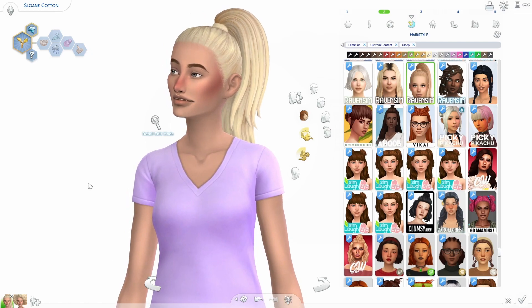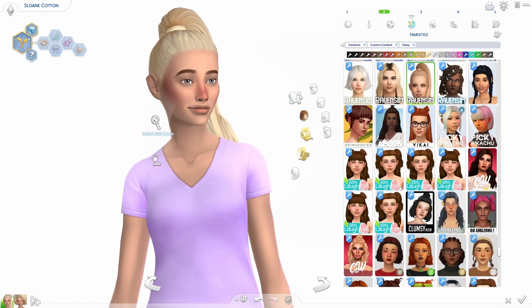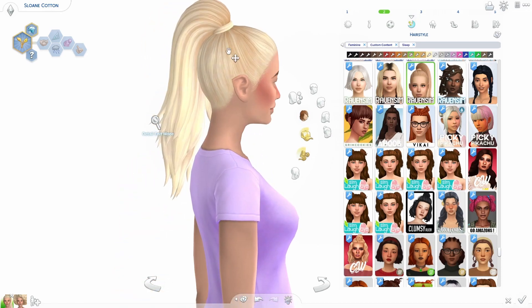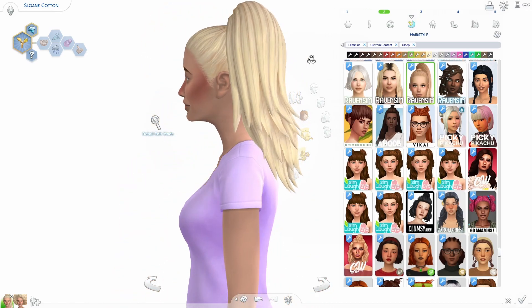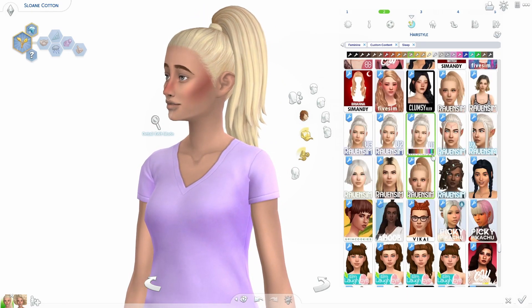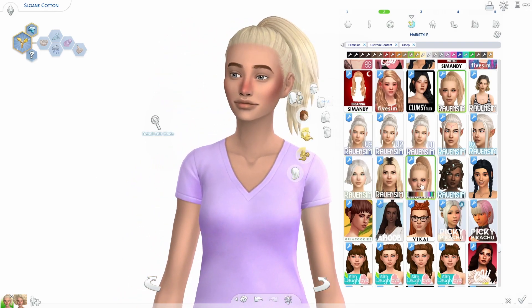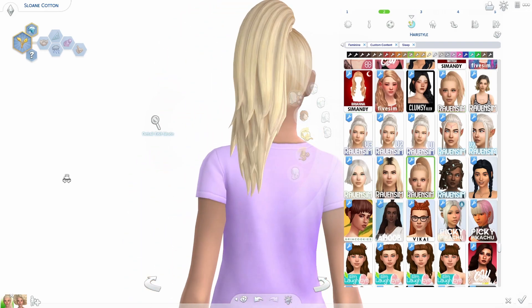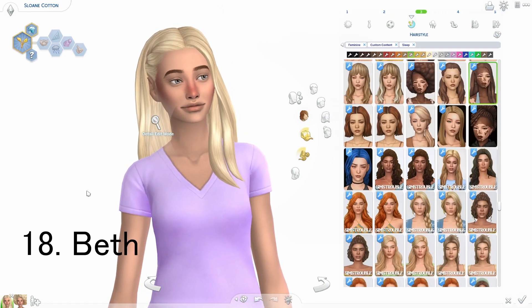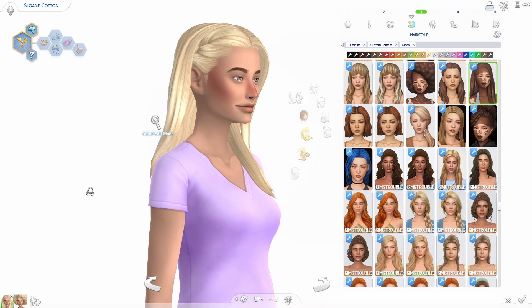There are two different versions of the Lily hair — a shorter one and a longer one. I really love the longer one, it's so cute. The next hair I've got is called the Beth hair. This hair is so pretty — the little braid that goes behind her ear is so good. It looks so pretty in brown. I was trying to show it in blonde so you can see the texture a little bit better.